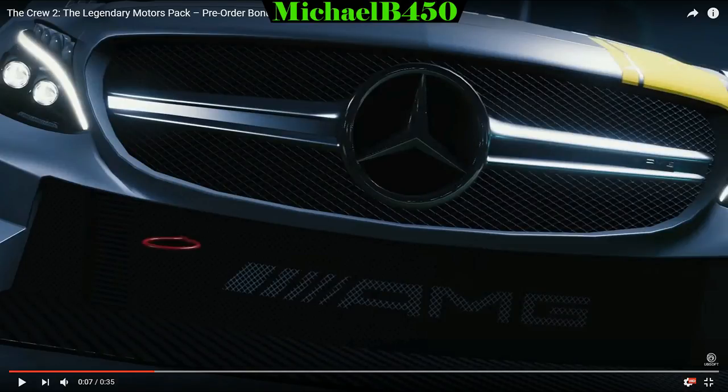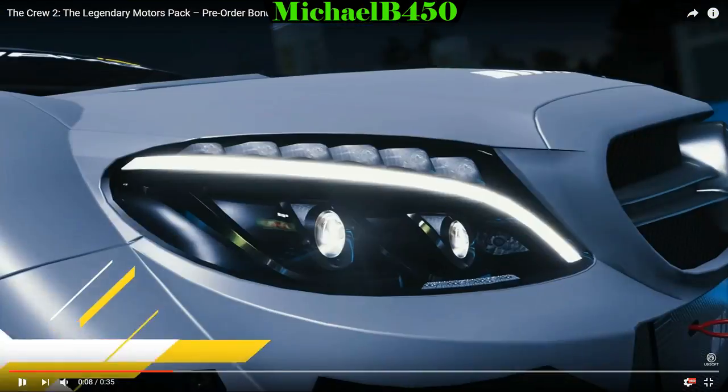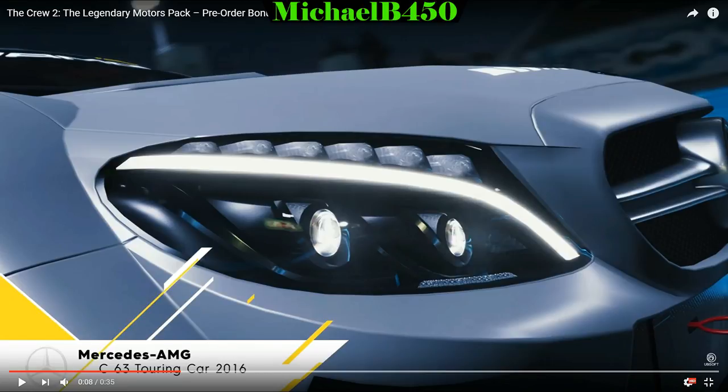Here's the Legendary Motors Pack trailer. The first car is the Mercedes-AMG C63 Touring Car — the DTM edition. It looks absolutely amazing; the headlights are stunning. So it's the Mercedes-AMG C63 Touring Car 2016. They actually have two versions: the original C-class touring car from the first Crew game and this new one. All we'd need to complete the set is an Audi DTM car — we already have the BMW M4 DTM. I will definitely be pre-ordering the game just to drive this car.